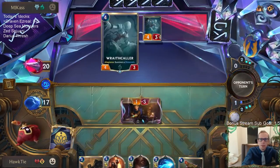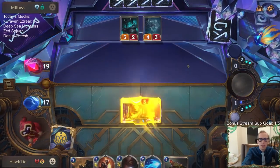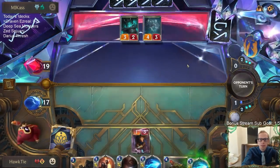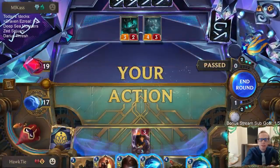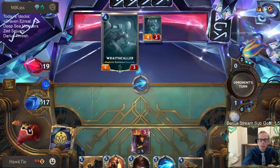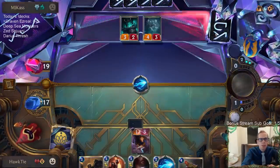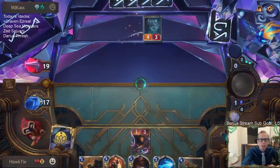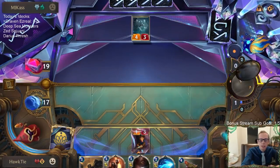Wraith Caller has been missing that allegiance a whole bunch recently - yesterday we missed all the time with our Wraith Caller. That means they have a Freljord card on top which is probably They Who Endure, so we can fairly assume that the card they're drawing is They Who Endure.